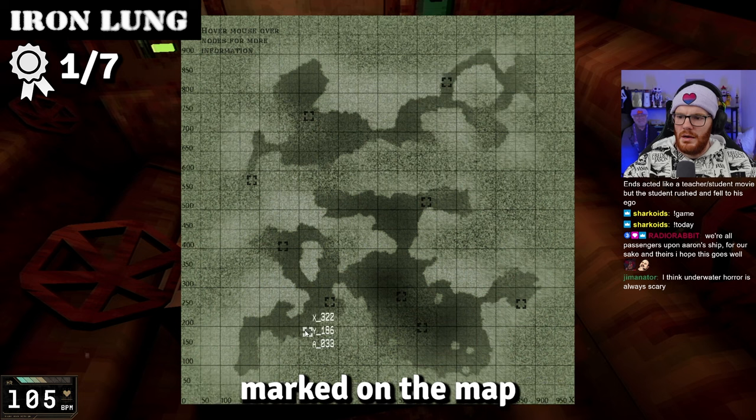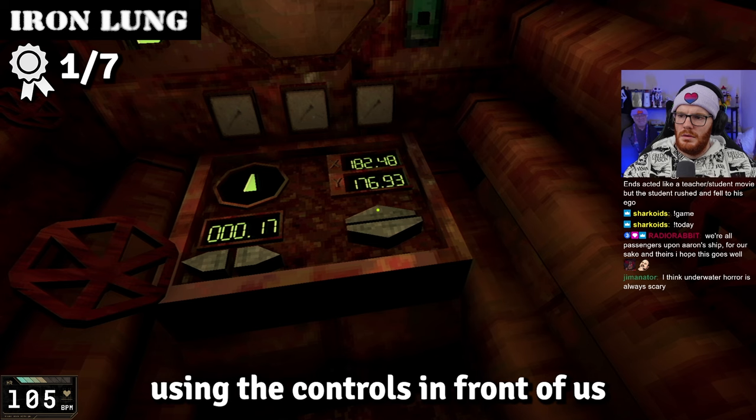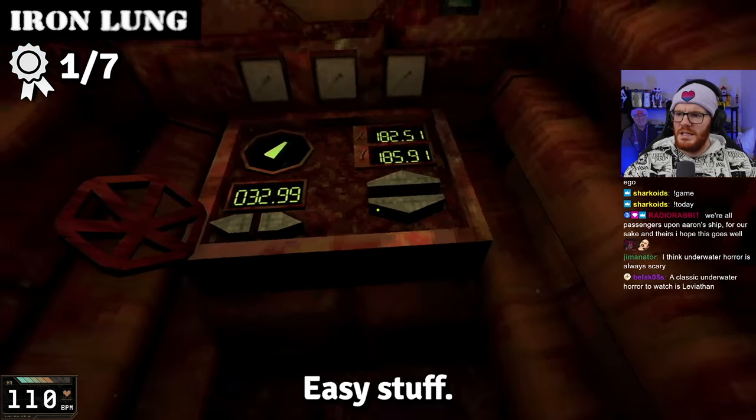To reach the nine coordinates marked on the map, we need to move across the x and y axis using the controls in front of us and choose our direction with the compass. Easy stuff.